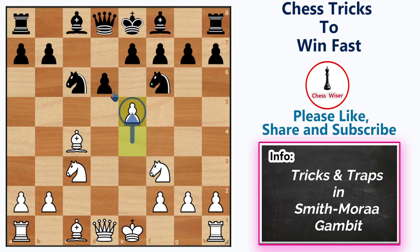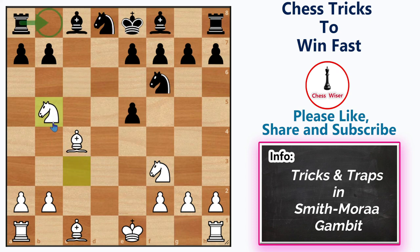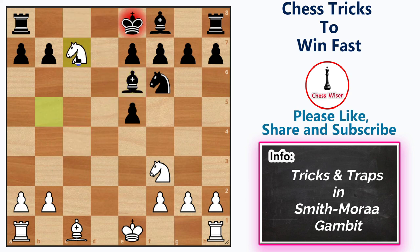Another variation to consider after e5: black can capture the pawn with the pawn. Then white should exchange queens — queen takes queen. If king takes the queen, we can go knight g5. But if knight takes the queen, there is another trap: we can go knight b5 to land on c7. If black defends with knight e6, we can simply take that knight, and after bishop recaptures, we can simply fork the king and the rook. White is clearly better with an exchange up.